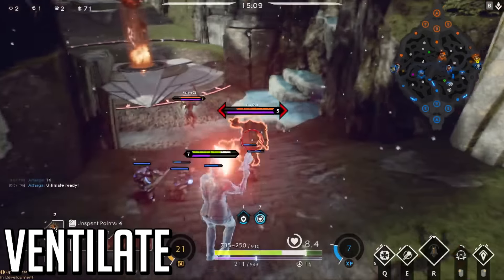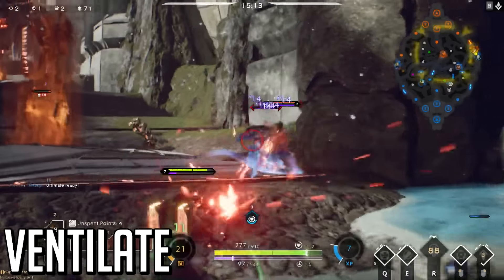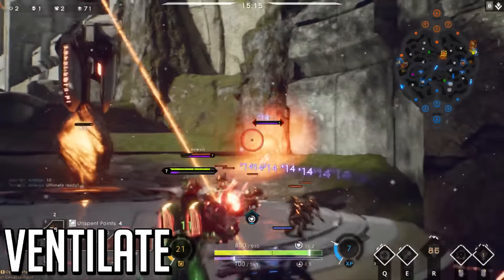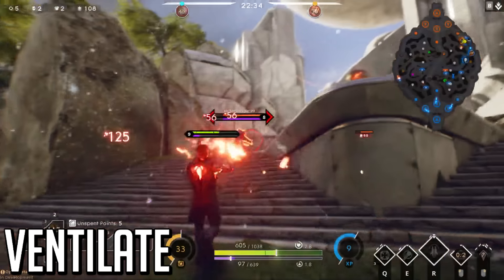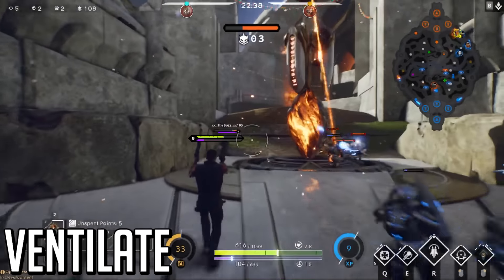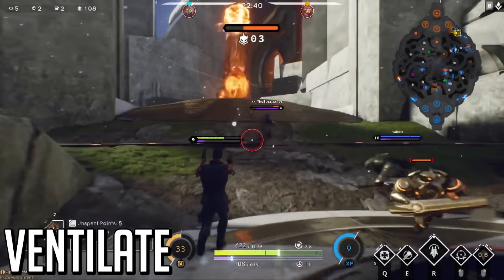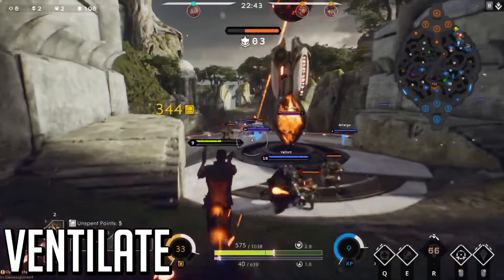I find myself using this ultimate mainly for the insane range that it has. You can kill someone who's trying to escape who's just out of your normal attack range, or harass someone under a tower. You can use it from high up to deal damage from a safe location, or set up a kill by harassing someone just before a fight, lowering their health. It has a lot of uses — you just have to not look at it as a way to deal more damage than your basics, because that's not the case.